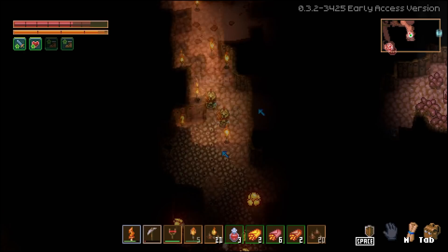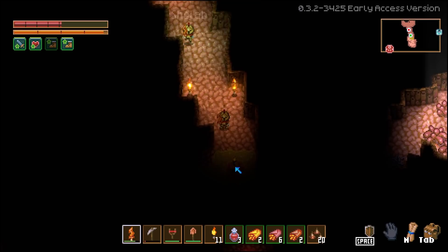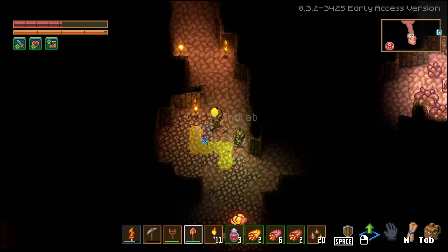My inventory is almost full. It's something burrowing through the ground. I mentioned that those things looked like they exploded, but they pop acid everywhere. Yeah, it's a matter of taking them out before they can do that.